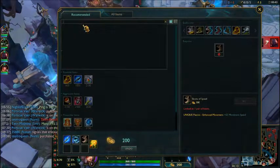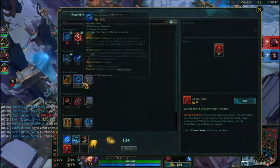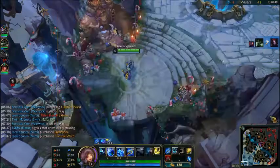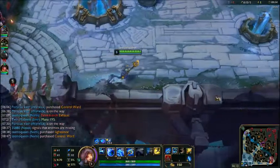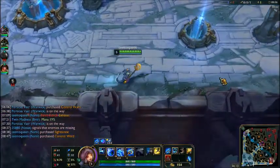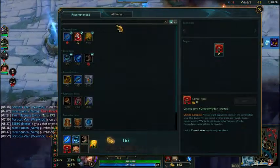Sightstone still exists but they've changed the way the items work. You don't just buy Sightstone — you have to do a quest and get 500 gold to unlock the quote-unquote Sightstone. It's really rubbish.